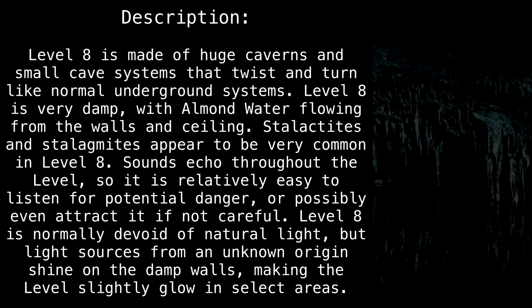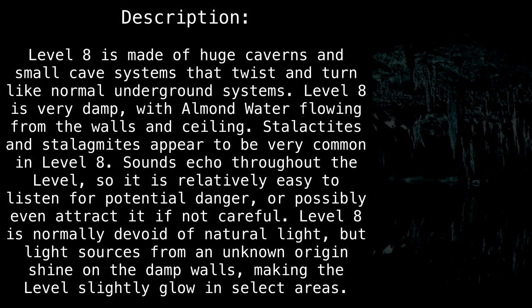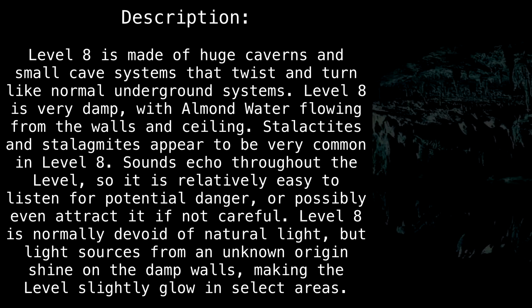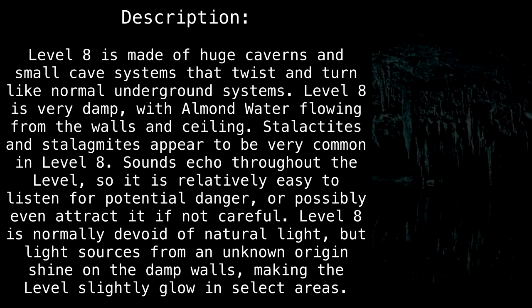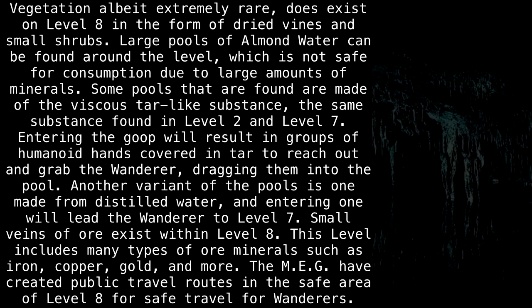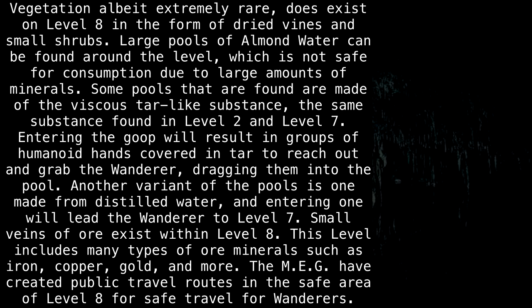Sounds echo throughout the level, so it is relatively easy to listen for potential danger, or possibly even attract it if not careful. Level 8 is normally devoid of natural light, but light sources from an unknown origin shine on the damp walls, making the level slightly glow in select areas. Vegetation, albeit extremely rare, does exist on level 8 in the form of dried vines and small shrubs.